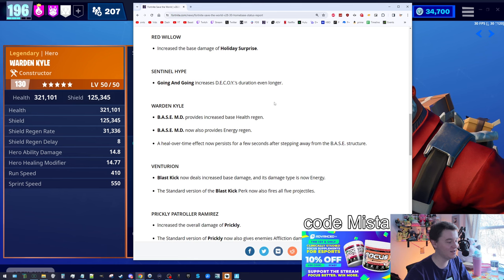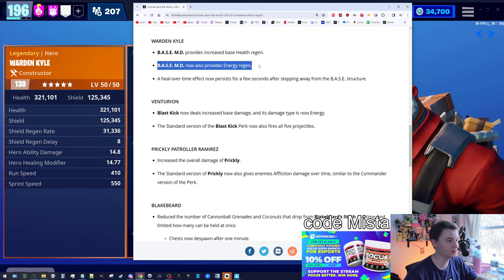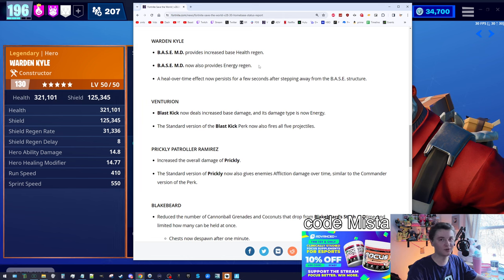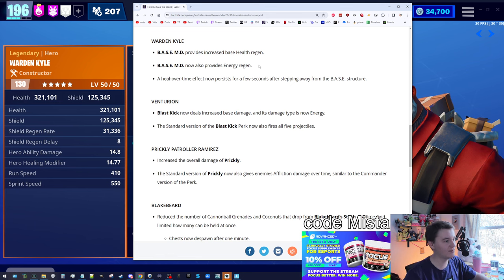Warden Kyle might be the winner of the buffs today. Obviously I'm biased with that Blackout build, but that's a really good perk. If you're getting carried in ventures or if you're the low level in the party, healing and giving energy to your teammates — not a bad idea.